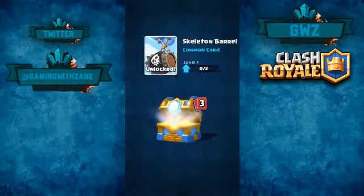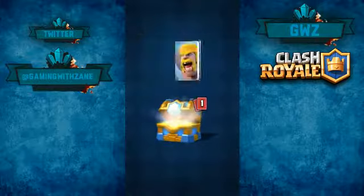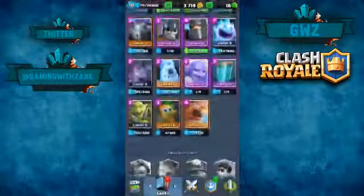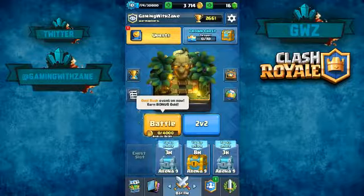We're going to see what we get — we're probably not going to get too much. Oh okay, that popped my brain cell! We're going to get the skeleton barrel today. Apparently that's what we got — we unlocked the skeleton barrel! And we also got gold rush, which looks like a new mode.